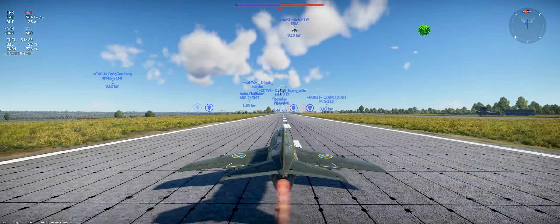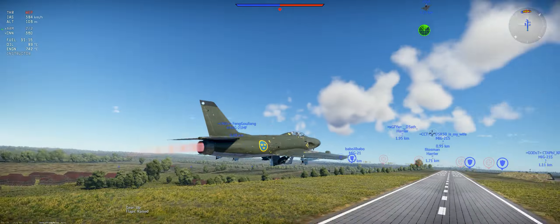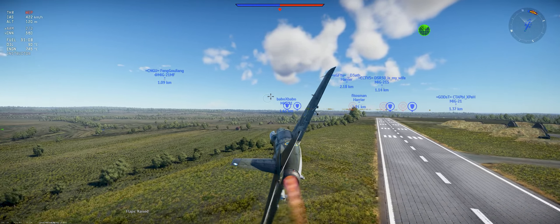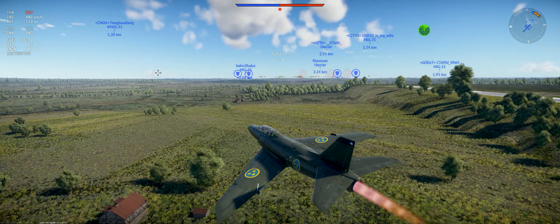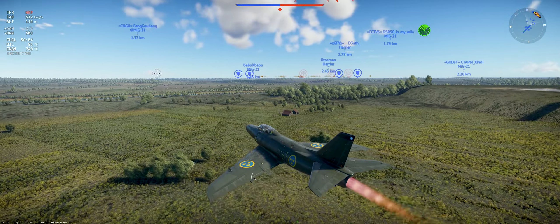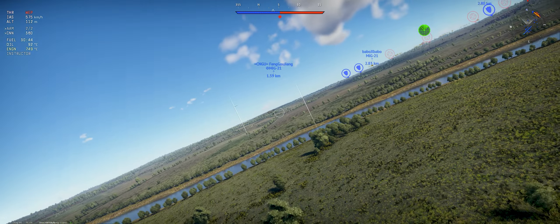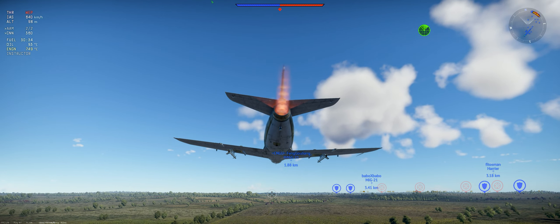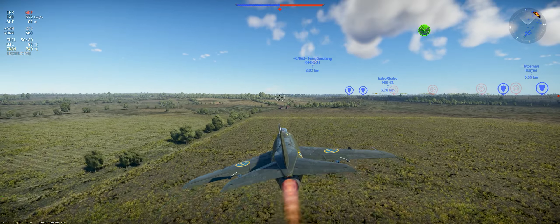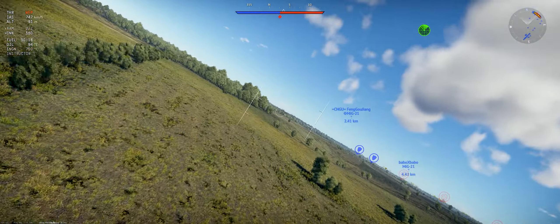The J-32B and the A-32A are pretty much similar aircraft. The only difference is they have a couple of minor differences. This one is faster, a bit faster than the A-32A, and it has 30mm under the nose. They don't have much ammunition so you don't want to spray with them.